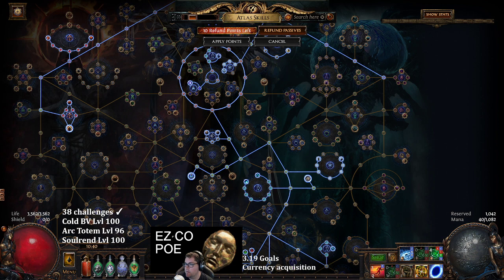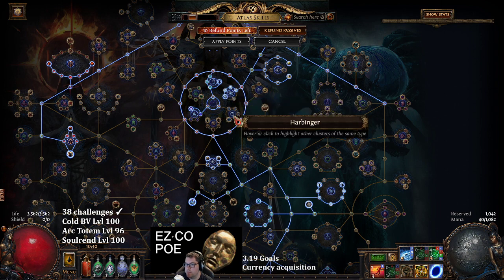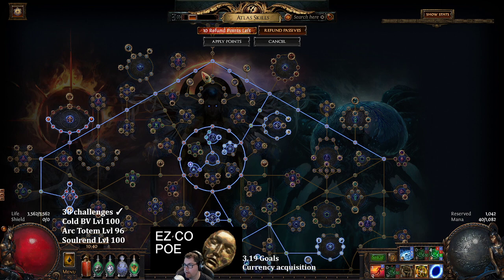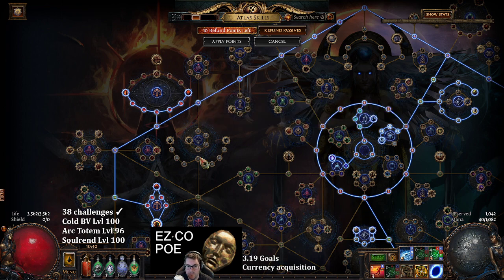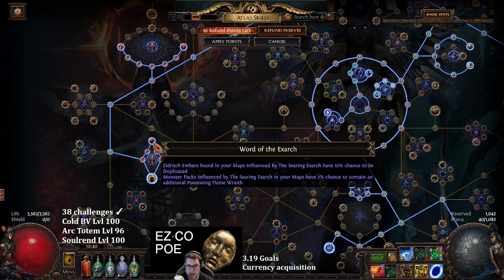We don't take the two pack size nodes, but we will take the operative and tamper proof. We're going to take all the quantity nodes in the center, and all of the increased map effect modifiers at the top of the tree - those boost item quantity, item rarity, and pack size. We'll take all map-related searing exarch nodes, giving a 10% chance to get double progress when you encounter the searing exarch. When you first encounter the searing exarch pack, there's a 50% chance to spawn an altar right at the start, which is really good. Then we'll take all of the exarch nodes for more pack size and more ember drops.